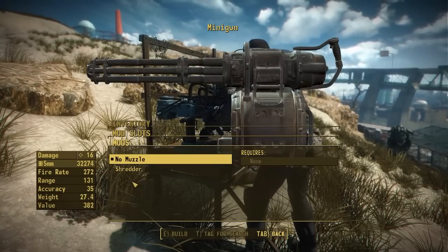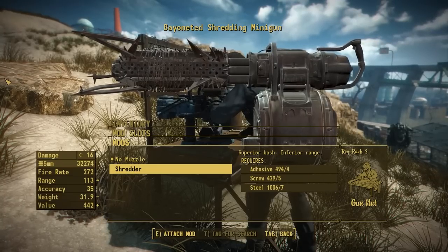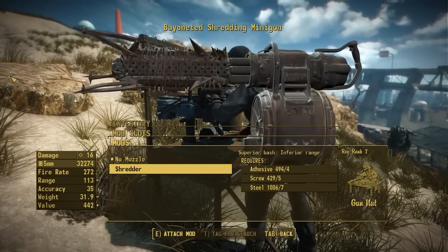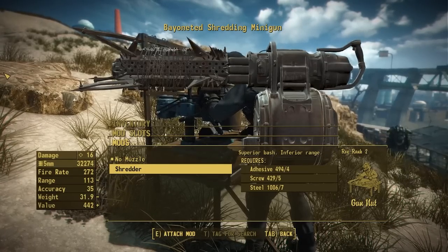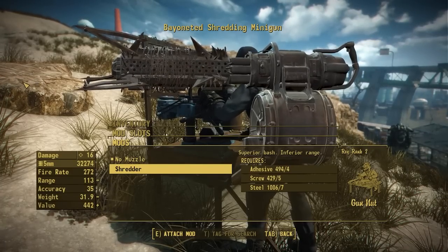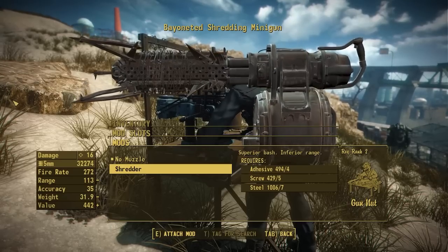That sadly just leaves the muzzle category, where all we have is the shredder. I really have no idea what else to put here — it's hard to make compatible muzzle devices for this weapon, which is probably why there wasn't much here in vanilla either. I might have put laser sights or a muzzle shroud, but all the minigun barrels are so different that they just don't work. For right now this category is going to be left mostly untouched.